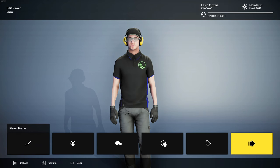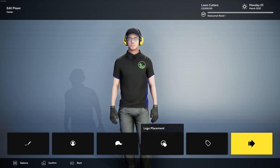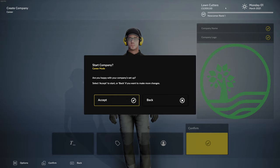We can edit the player and change the physical appearance — we can change the hat. Let's have a white hat. I don't like any of these colours, actually. Logo placement — that's fine. We've got £3,000. Accept.